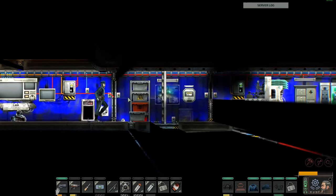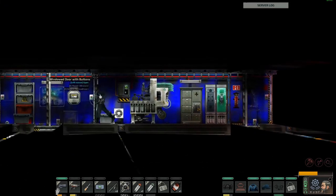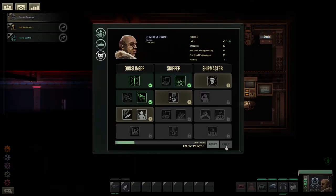The roles range from security, to electrician, to mechanical repairman, captain or doctor. Each of these classes have their own responsibilities and can spec into 3 different talent trees which will optimise their abilities in certain ways, ranging from specing an engineer into a crafting-based character, unlocking further useful crafting products such as hardened tools, radioactive weapons, as well as passive abilities to assist your team or your role.